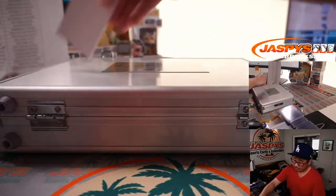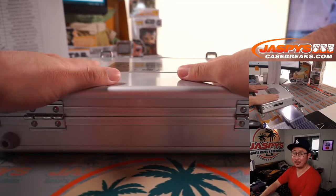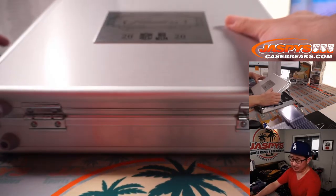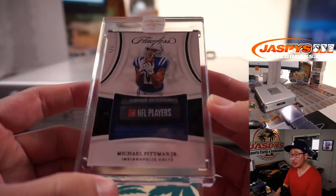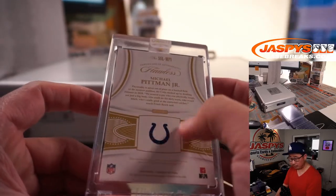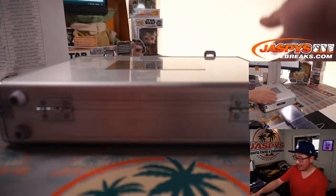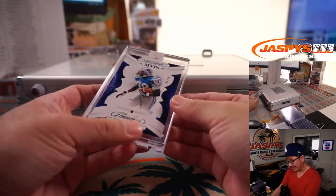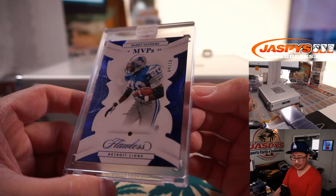Now we'll go left, right, and then the center card right here. Good luck everybody, thank you very much for getting in. Keep your eye out on jazpyscasebreaks.com for more of these — hopefully we'll be able to get some more, may not be at the same price point, but it'll still be cool. We've got a 1 out of 3 — what a case — Michael Pittman Jr. laundry tag with the NFLPA Players Association logo right there. Nice one for the Blue Horseshoes, picked up straight up by Andrew B. Two more to go — on the right side, we've got Sapphire Barry Sanders MVP Sapphire, 4 out of 10. Matt Buckler with the Detroit Lions, that's pretty sweet.